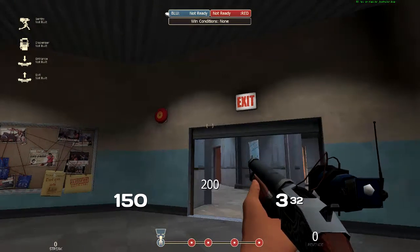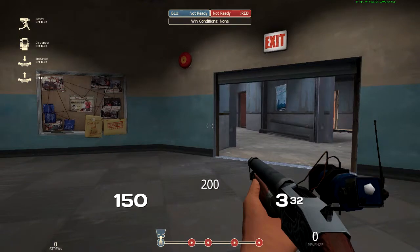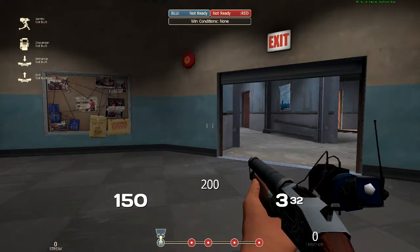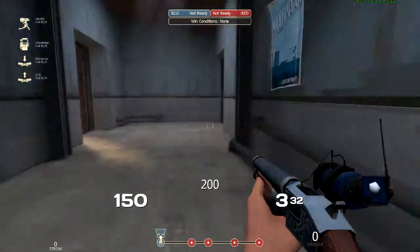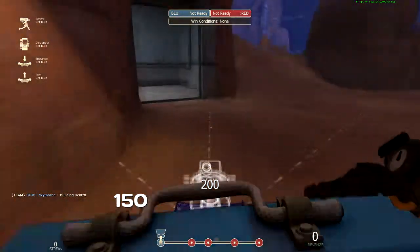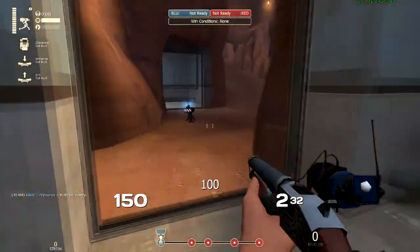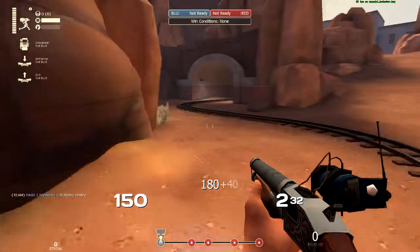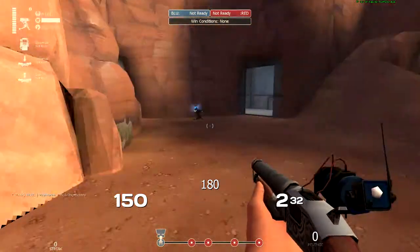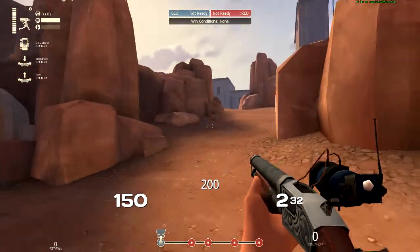Here we are once again folks — Team Fortress 2 gameplay commentary. We're talking Payload Bad Water, attacking. Typically when I'm attacking, I like to pop out the left gate here or even that gate over there, drop my sentry, scoot back in and come out the other side, so my sentry is being a little bit of a distraction to get a push going.